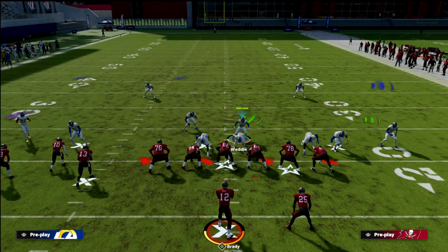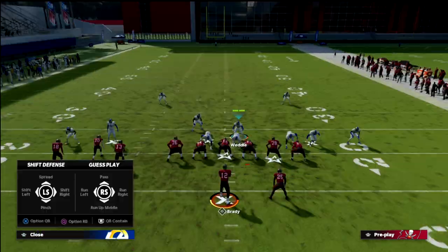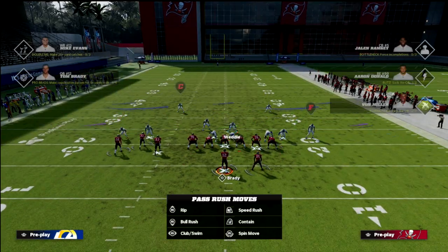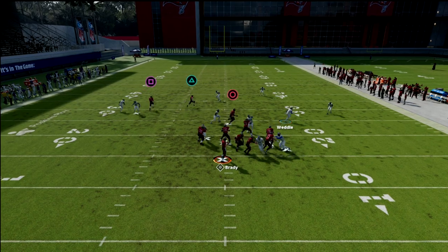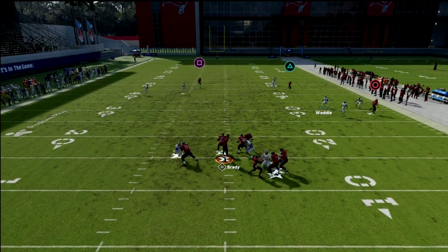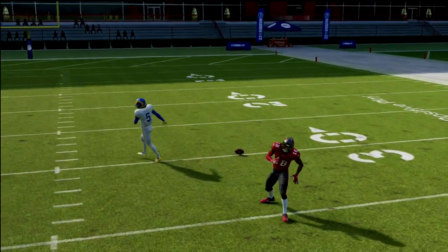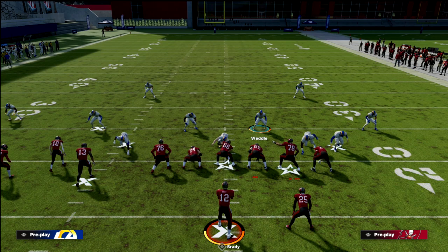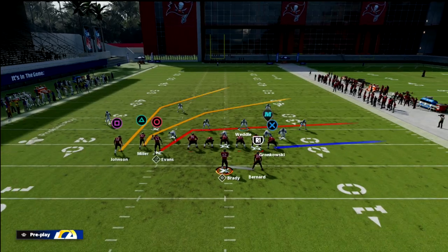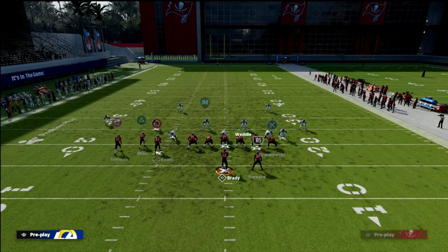Another option is to shift the line to the right and almost turn this into an overload to that side. This is also much better for stopping the run, and you're going to get some A-gap pressure to force the quarterback to stay in the pocket. The safety in the deep half is going to be really effective for defending the deep bomb or the deep post.